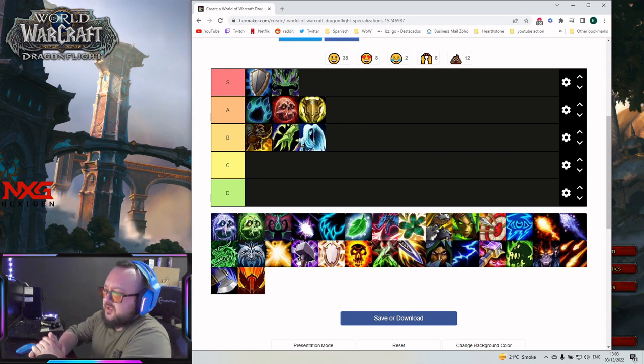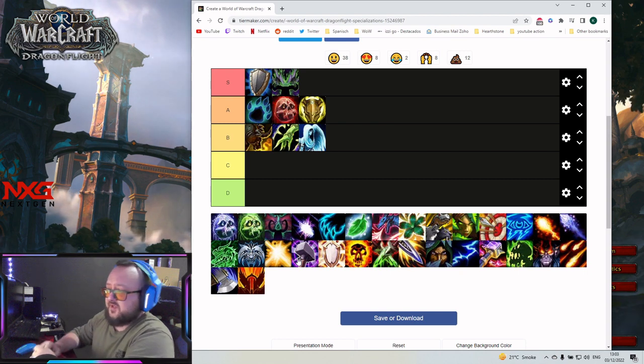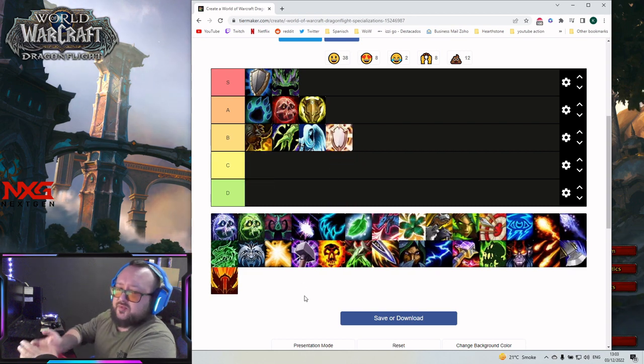Next is Discipline Priest. I'm a little surprised — there may be a possibility later on that Disc Priest rises because usually the damage output is pretty good, but at the moment it seems like it's not that much. So it's in B tier — nothing special right now. Plus 15 and plus 20 are fine, but as higher the keys go, the harder it will be.